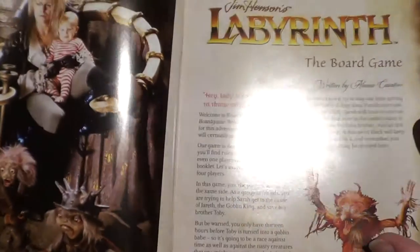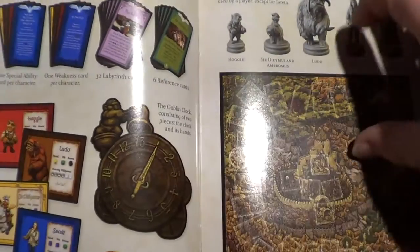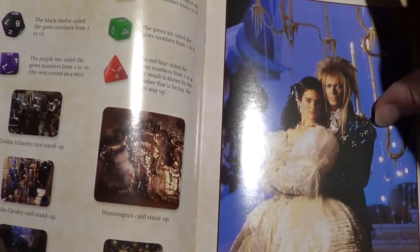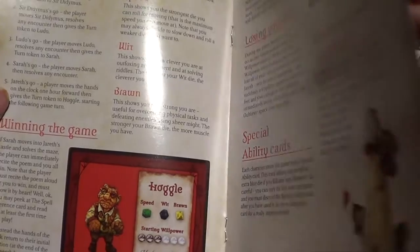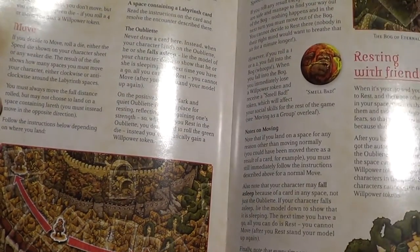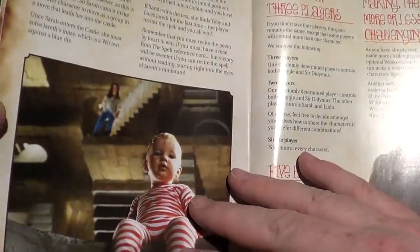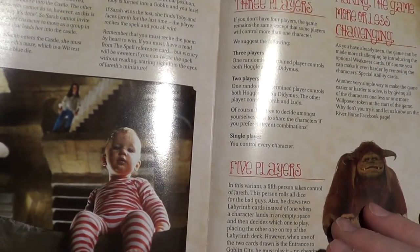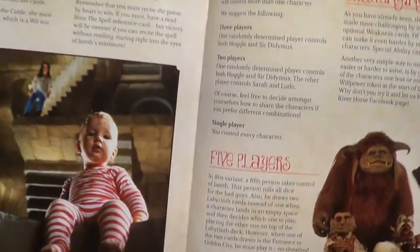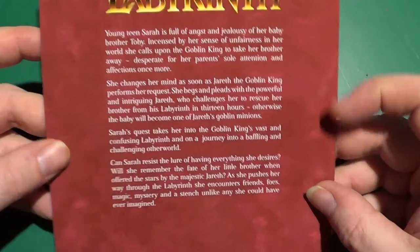We have stills from the movie and a focus on the components. It's not what you'd call an incredibly in-depth game — it looks quite easy to play. It's a standard basic roll-and-move game with a few little bits and pieces added in here and there. And there's a little synopsis of what the game is about.